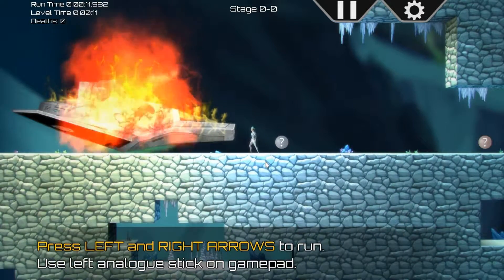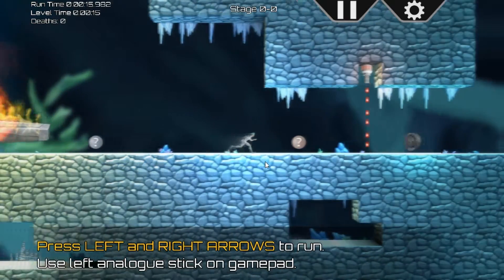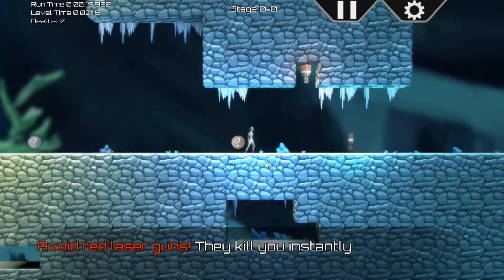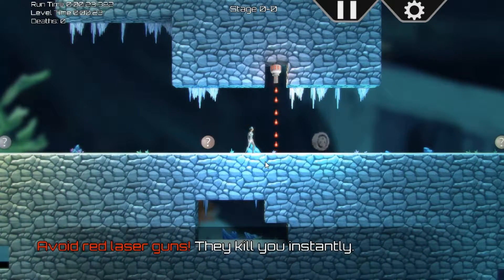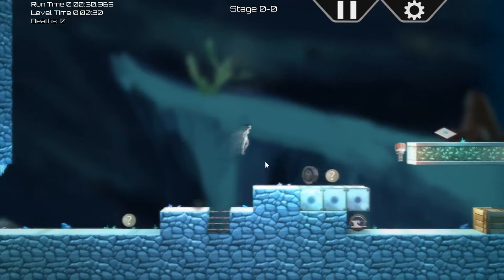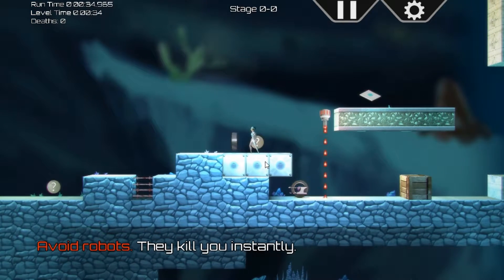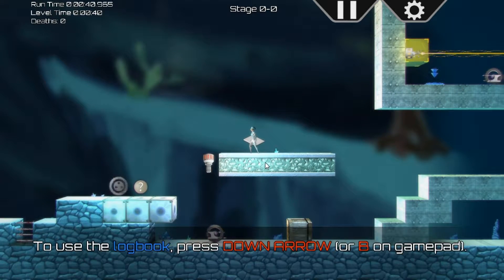Let's get into it. We just made a crash landing and we're doing some tutorial things. Avoid red laser guns — they will kill you instantly, so they're bad. We got a checkpoint. Press up arrow to jump or you can also use the spacebar. Avoid robots, they kill you instantly.